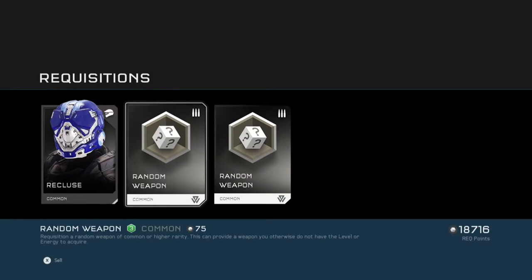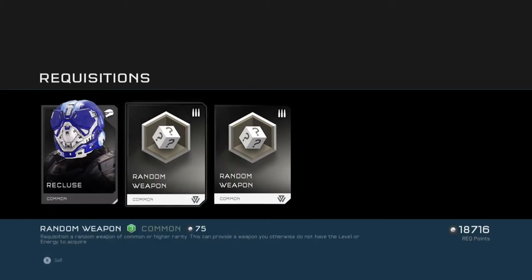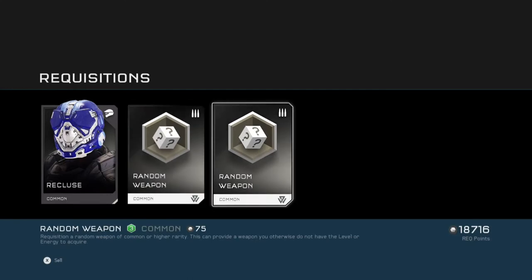We got the two common random weapon cards and the Recluse helmet, which doesn't look too bad. I'm not completely sure if I want to try that on for my Spartan — maybe, maybe not. Looks good though. I will try it out and see what it looks like. Not too bad.